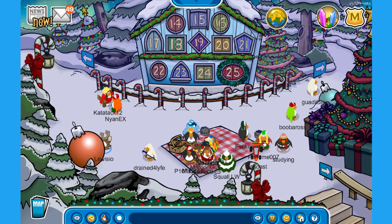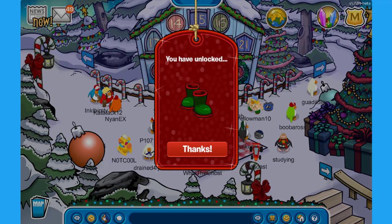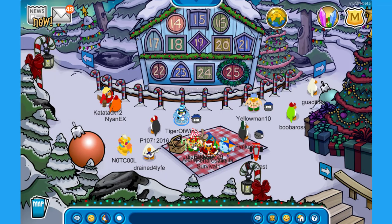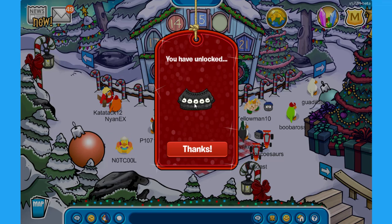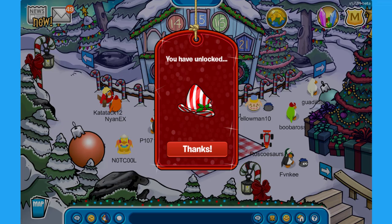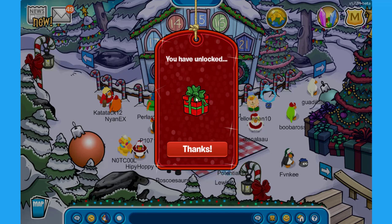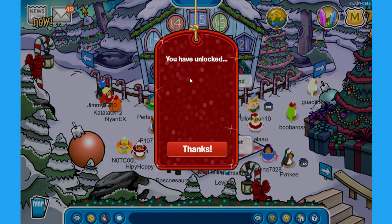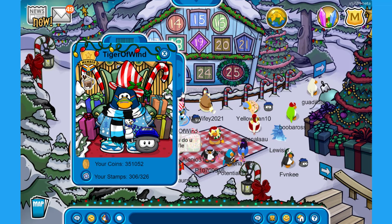At the forest, you have the advent calendar. If you click on it, you can actually get a gift every single day starting from the 14th — and it is actually the 20th, so we have quite a few gifts to collect. The first one is some pretty cool looking boots. On the 15th you get a green candy cane. On the 16th, that is like a black puffle pullover — or is that a sweater? On the 17th, you get a hat with red and white stripes — it looks so good. On the 18th, you have a present — not sure if that is furniture or a penguin item. On the 19th, you unlock this gingerbread sweater which looks so good!